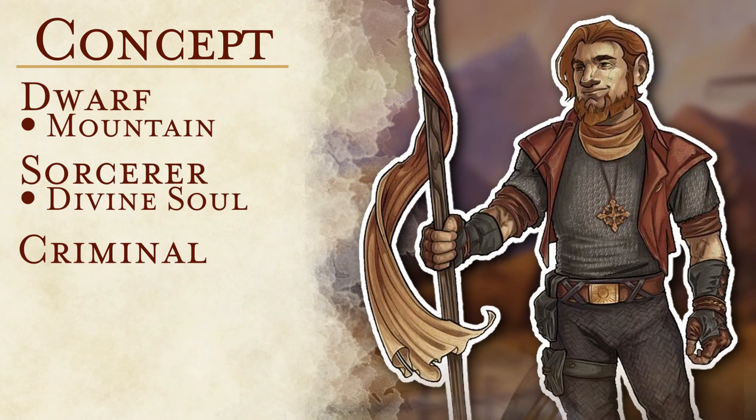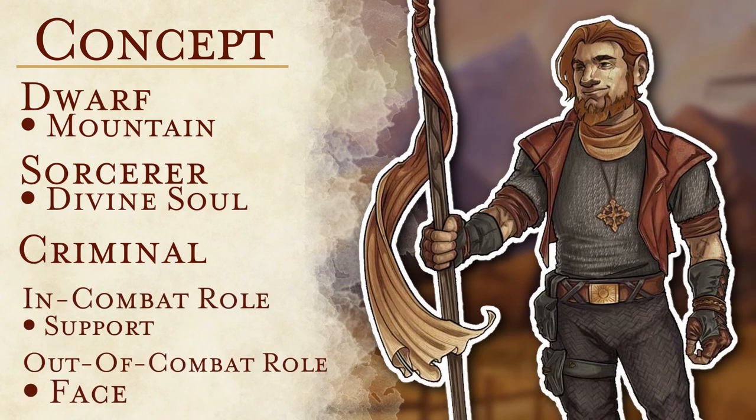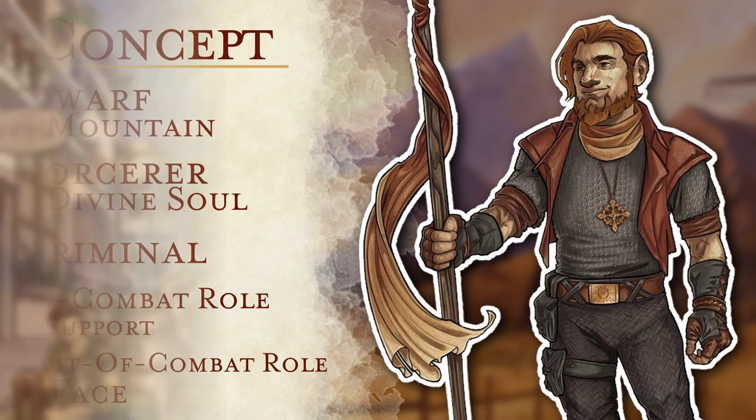When it comes to the character's party roles, in combat he is a strong support character relying heavily on cleric spells to protect the party. Out of combat, he stepped in to help negotiate on the group's behalf, which cements him as the party face.